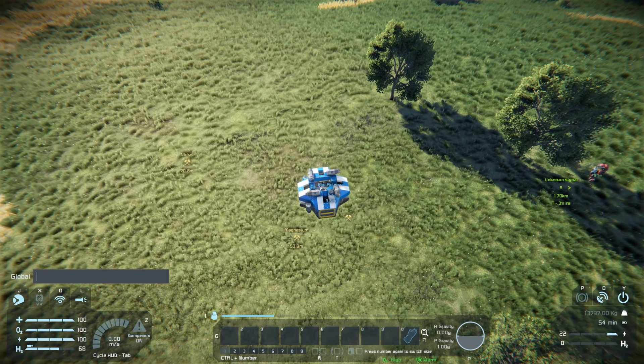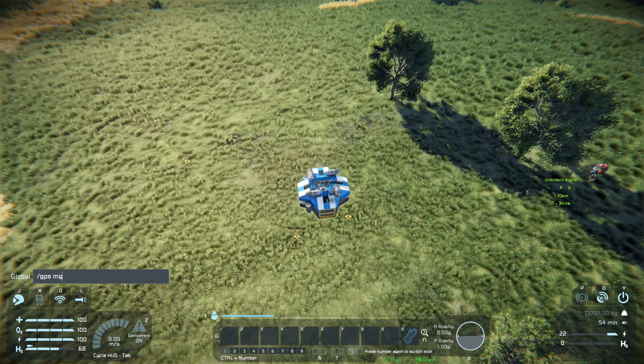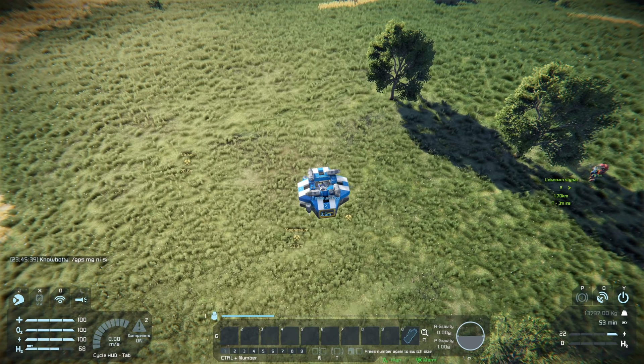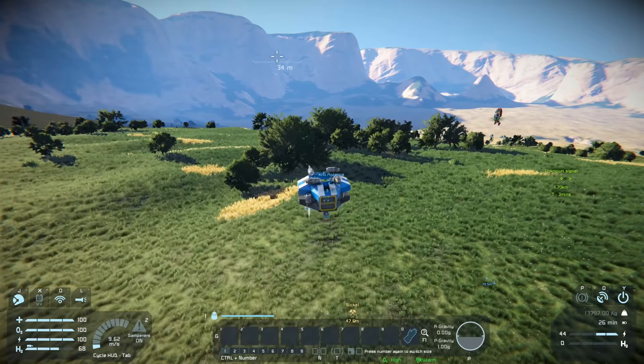That's a good spot. Type forward-slash GPS and mark it with MGNI-SI to indicate magnesium, nickel, and silicon. That GPS node tells me exactly what ore is there. Anytime you find resources I recommend GPS-ing it so you know where you've been. We fly all the way up - there's no ice around here so this isn't necessarily a good spot. What we're gonna do is look for a nice flat area around ice that has resources.